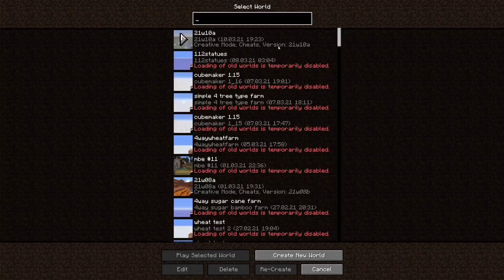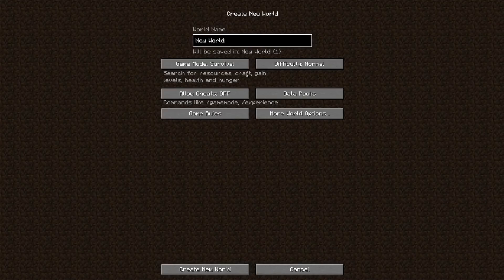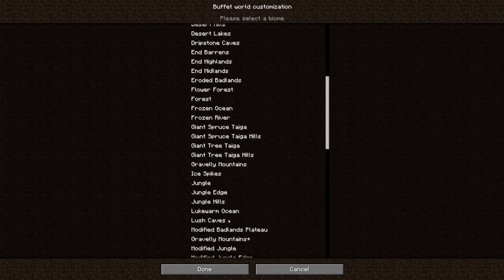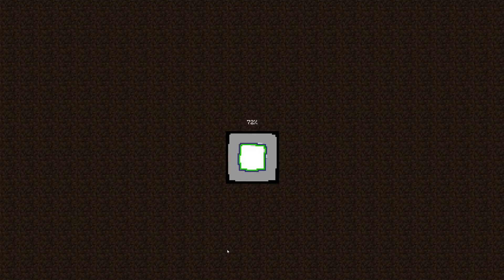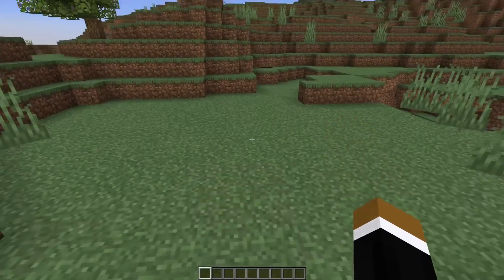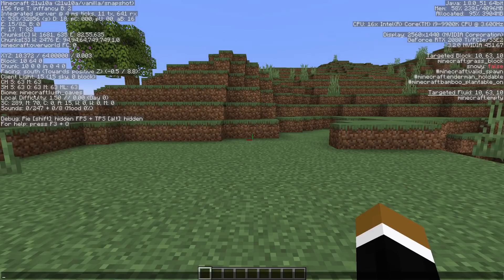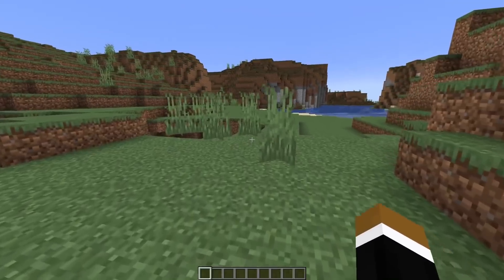The new lush caves haven't been added yet to normal world generation — you need to create a single biome world for that. Create a new world, go to more world options, type single biome, customize, and select lush caves. The reason is that 3D biomes weren't added yet, so it's basically not possible to have a normal plains biome at the top and a cave biome below. If you check in F3, basically every biome even up to sky limit is a lush cave.